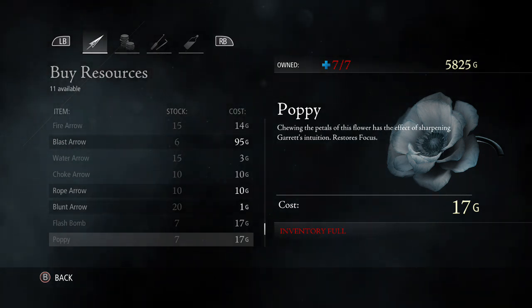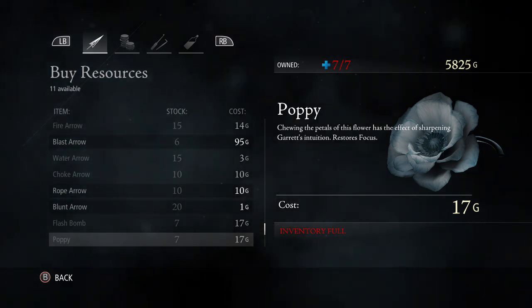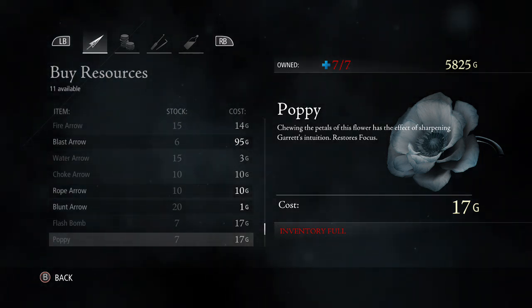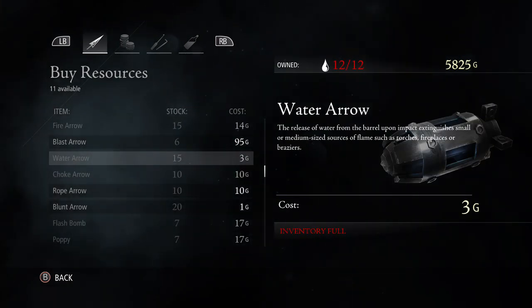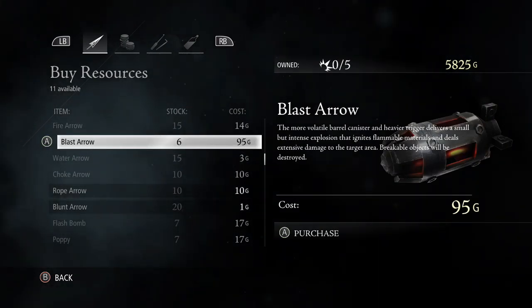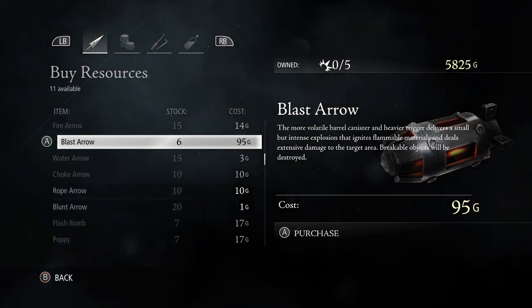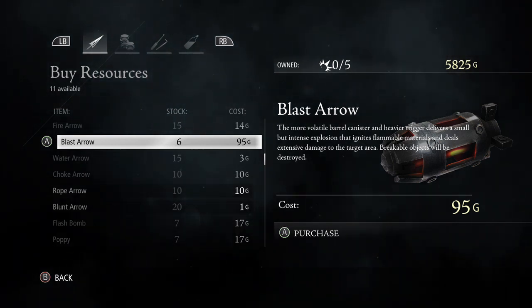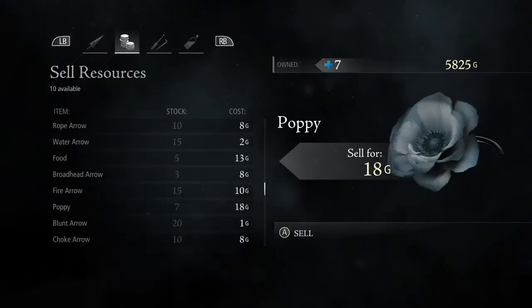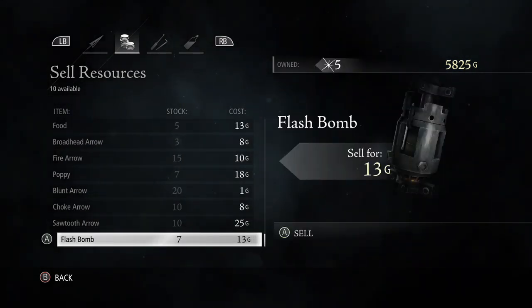So rinse and repeat, save, do it on your spare time, and you should get the 40,000 gold for that achievement to pop. If you do not want to spend your time doing it like this, all you have to do is just buy and sell blast arrows. If you have a lot of money at your disposal and you don't really need the gold, just buy and sell blast arrows because you get 70 gold apiece for those.